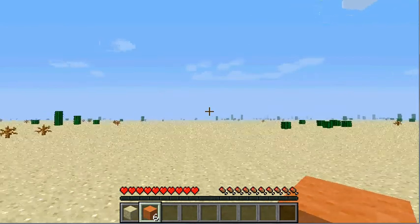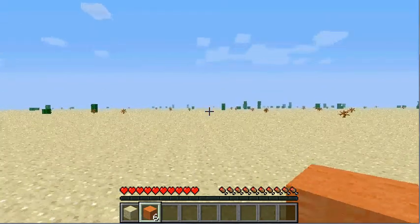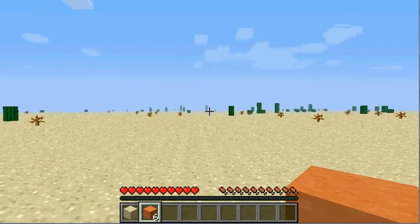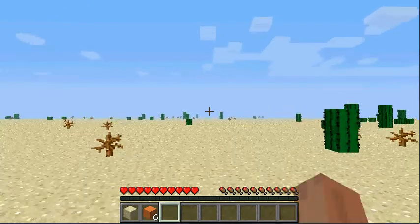Let's just go straight and see what we'll find. Don't want to run — if you're in the desert like this, you do not want to run, your hunger bar will decrease fast. I got rotten flesh so we could eat it, but there's like an 80% chance of getting poisoned. Oh, I see a village!